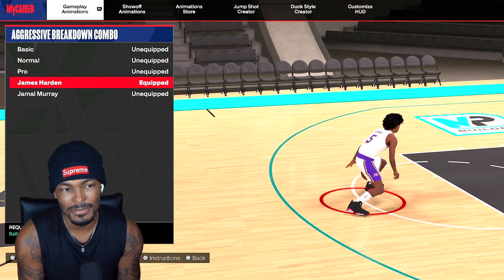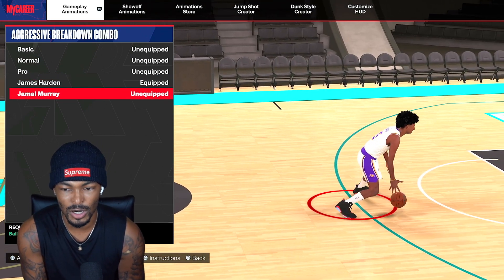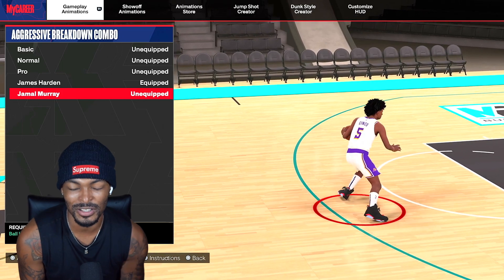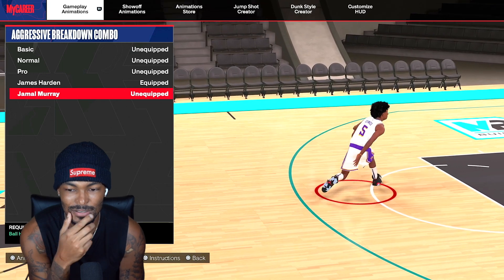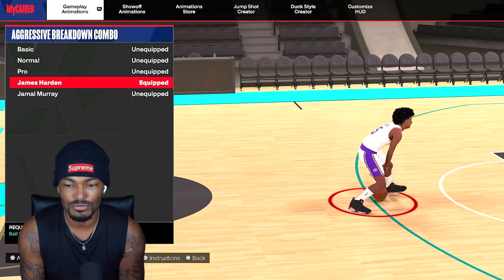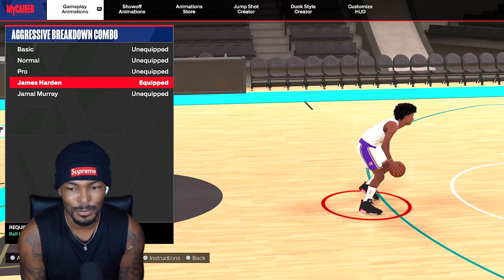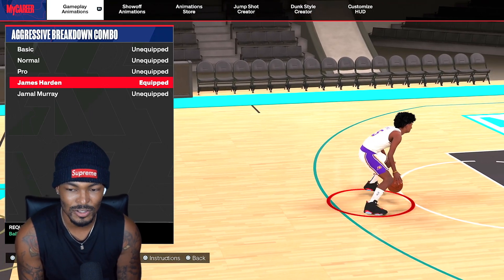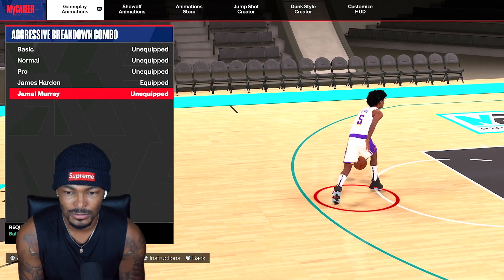James Harden is what I picked for the aggressive breakdown combos. Now I could have went Jamal Murray because Jamal Murray's looks kind of nice too — the tween cross right there looks kind of fast, and it is going to be fast in the game. But I'm going with the James Harden, the slow methodical tween cross. I can cancel out of that, combo that with a nice behind the back, hezy side step — you can do a lot out of that James Harden. But don't be surprised if I drop another video and I've switched to Jamal Murray.